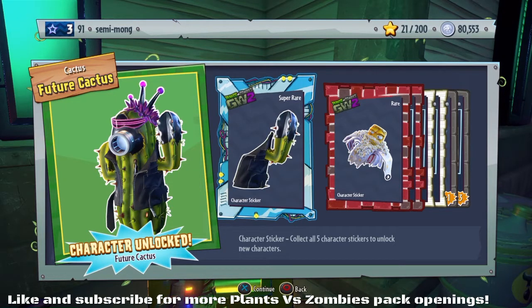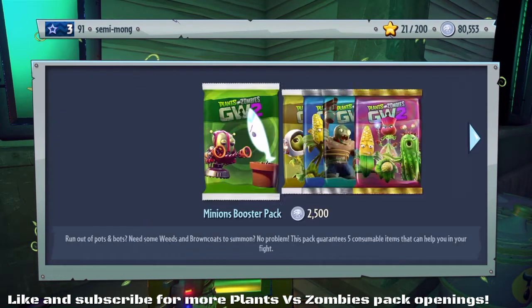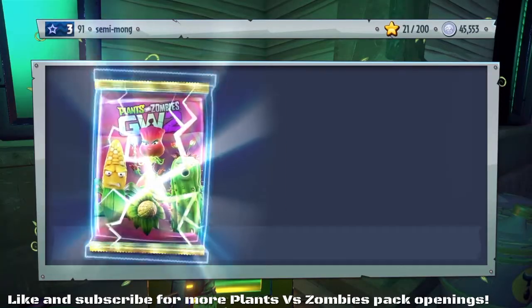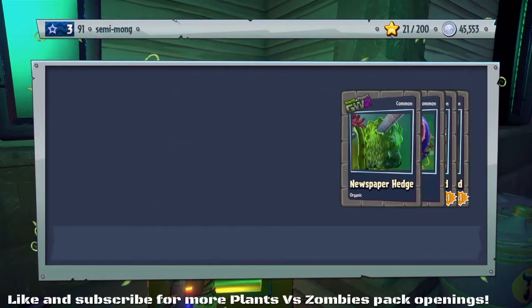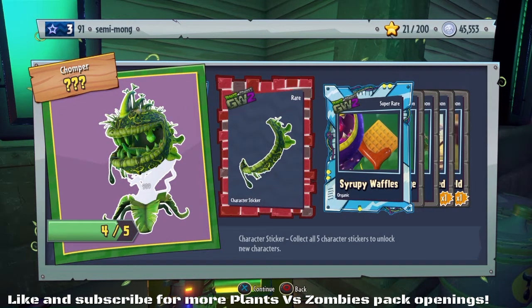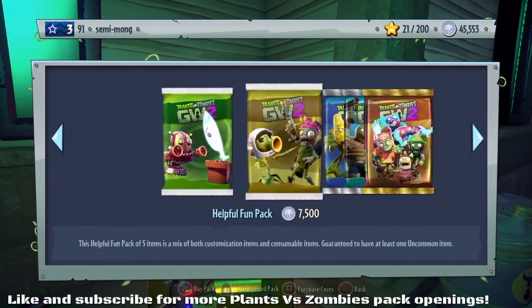We're finishing up the popcorn corn. We've got 80,000 left, that's two packs. Let's do another clan pack and see if we can get any more corn character pieces. We finished off the electric citron! So we're boosting up our plant roster of characters to actually be able to use. And we've got another sticker — that's not toxic chomper, we'll have to find that out. Nice super rare customization. Good stuff.